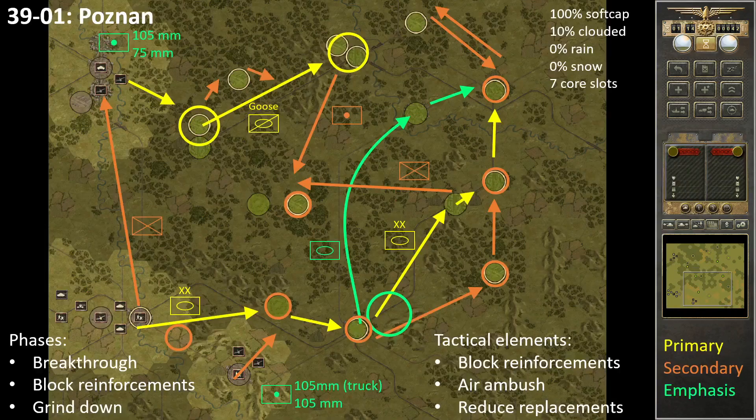Let me also go and explain the tactical situation here. We are in 39-1 Poznan. We have 100% soft cap — of course we have that for quite a while. It won't start hitting us; I think the first time we'll see it is probably going to be Sevastopol. It's Tempus and Cloud in this battle, no rain and no snow, and there are seven core slots. These are numbers you always want to know when you play a battle.